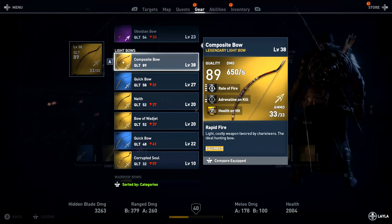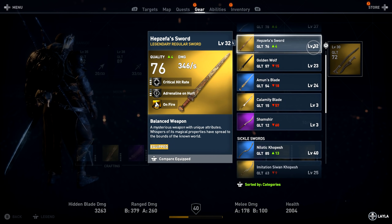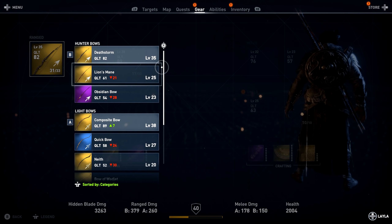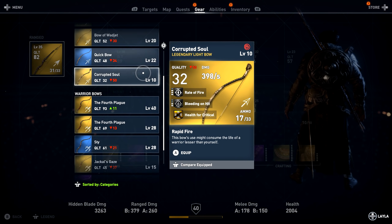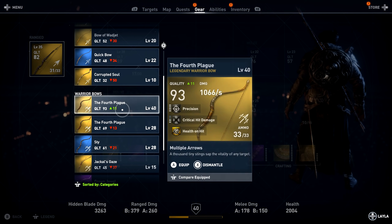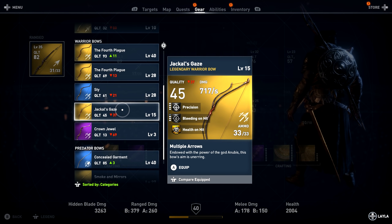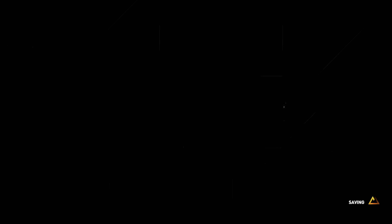First of all we have the Composite Bow, which is acquired by killing one of the Fire Lakes in the open world. As one of your swords, you should use Golden Wolf, also acquired by killing one of the Fire Lakes. For your second bow, you could use one of two bows — both Warrior Bows — one being the 4th Plague and the other being Jackal's Gaze. Both of these bows are great because they have the Health on Hits perk, which will come in handy later on.